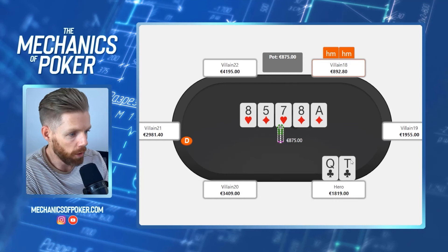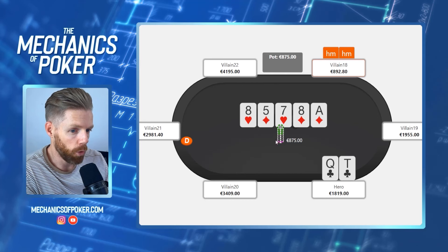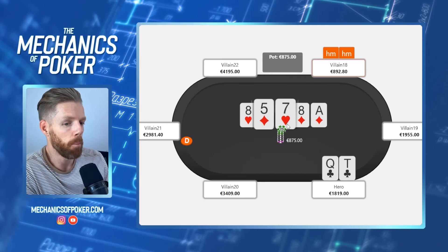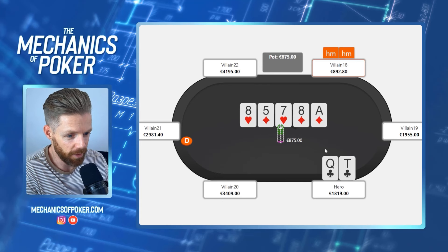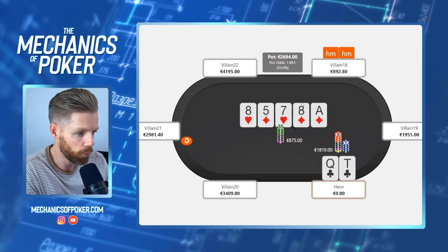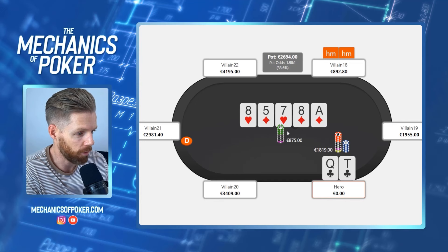Checking is not standard for recreational players — they tend to lead out quite a lot on all streets, which he hasn't done. So I'm leaning towards him having a five or a seven as the biggest part of his range. He could still have nine-ten or queen-six which we're beating, but I think he'll sometimes also lead those as a bluff. I decided to put maximum pressure, targeting a five or a seven. An eight is much reduced given how he played his hand. Six-nine and four-six are also reduced — he could have gotten those in on the flop or turn.